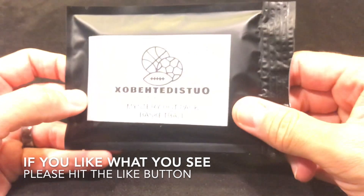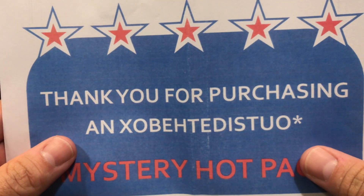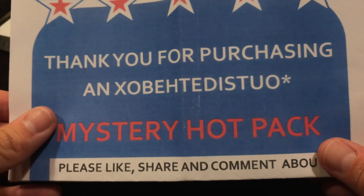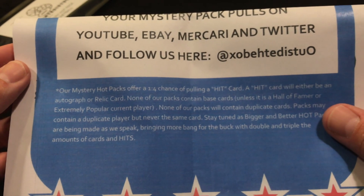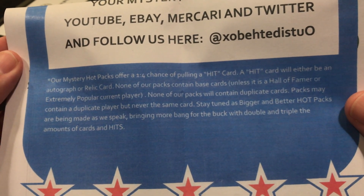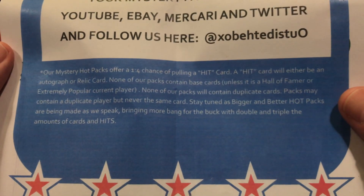Alright, now back to the eBay mystery pack. I ordered four of these — the site says one in four packs contains a hit. On eBay it says you get 15 cards for five bucks. It says: 'Thanks for purchasing an Outside the Box mystery hot pack. Mystery packs offer one in four times pulling a hit card — hit card will be an autograph or relic card. Non-hit packs containing base cards unless it is a Hall of Famer or extremely popular current player.' Let's see if we even get one hit out of the four.